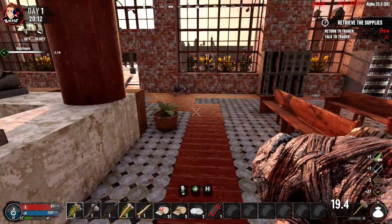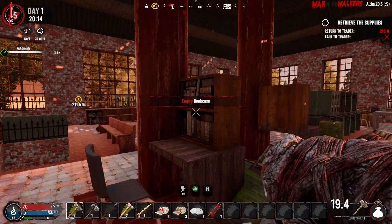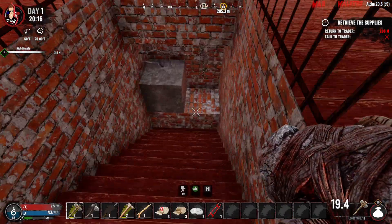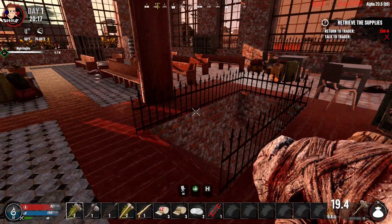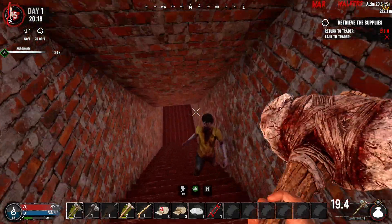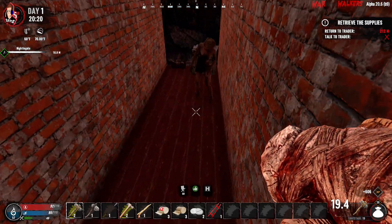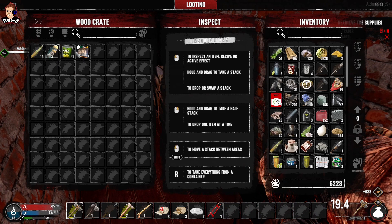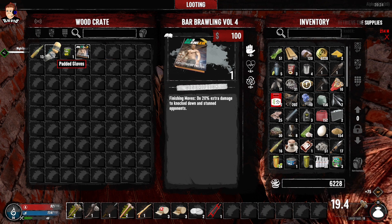I mean we have completed the quest, but we haven't got the loot which I assume is downstairs. I think we've got everything else in here. Oh no there isn't a downstairs - yes there is! Literally took the top of his head off. Oh the loot's just here - that's not too bad, I thought there was going to be like another level to raid. Finishing moves do 20 extra damage to knocked down and stunned opponents - yeah we'll read that.